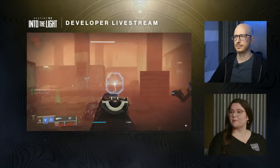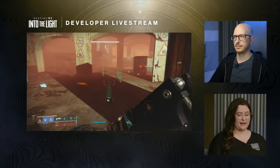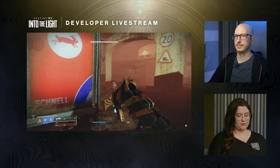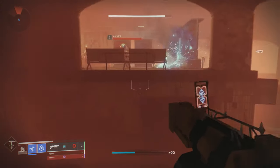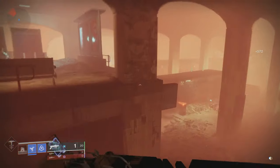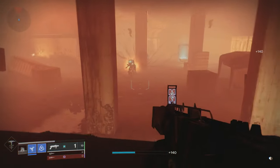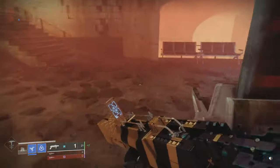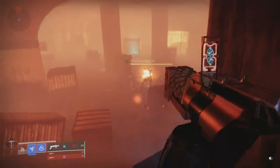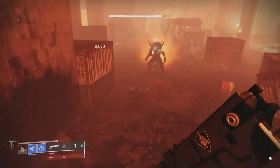Going down the list for weapons that I don't care about: Hung Jury and Edge Transit. Hung Jury we've seen too many times — maybe the perks will be good, we'll get confirmation in a blog post in the next couple of days. Edge Transit: the developers say it is allegedly one of the highest damage grenade launcher options in the entire game. I have a couple of builds already set up around the existing best grenade launchers — Cataphract — so we'll see how the damage compares when it comes out.